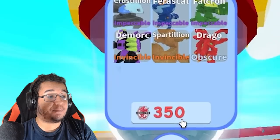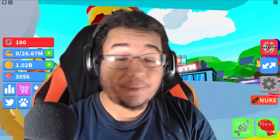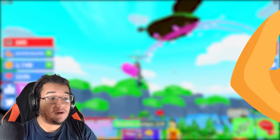You need to get 350 of those tokens in order to get a pretty cool pet in the middle of the map. You can get either 6 pets: the Crustillion, the Farasko, the Falkron, the Damork, the Spartillion, or the Drago. The ultimate goal of the game is to try and rank up so that way you're going to be the strongest person in the whole entire game.